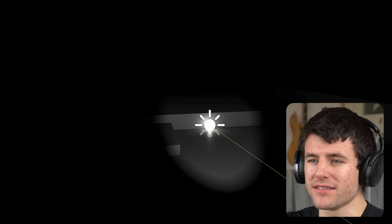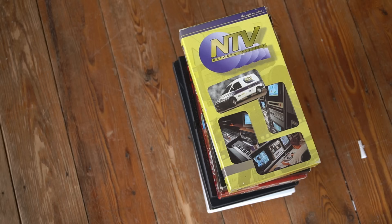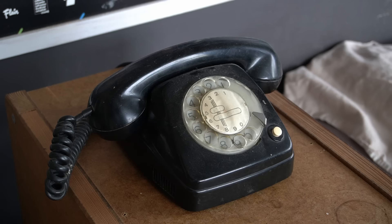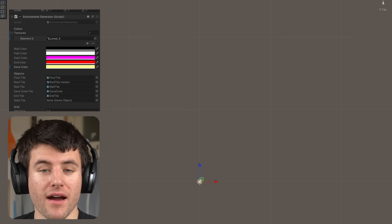Now let's make a fun level to explore. This is taking way too long and all I'm doing is moving planes around. I bet I can automate this. Luckily, I have some backups. I made this image reader that checks every pixel and spawns in a specific element depending on the color — kind of like the shape creator in my hole-in-the-wall game. But this time it's even better. I also added some more colors for the spawn points, the end points, and the save zones.